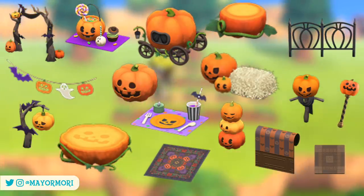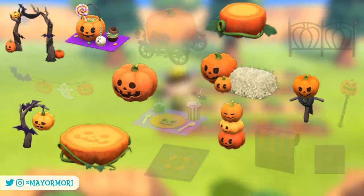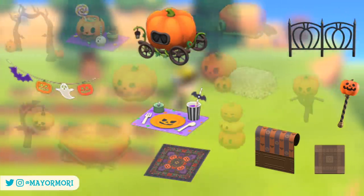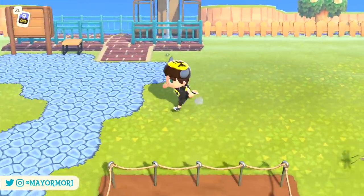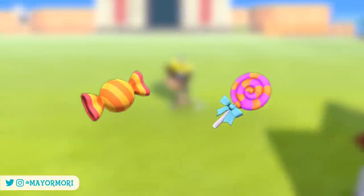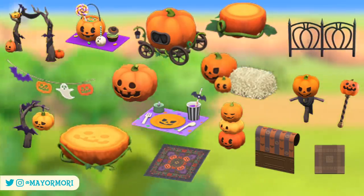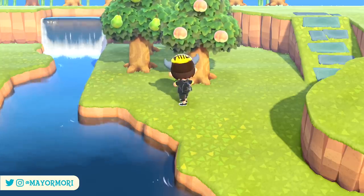This Halloween event is a bit different to what we're used to as there's a variety of ways to get these items. Some can be crafted using DIY recipes as well as purchased from Nook's Cranny in the seasonal section, while others can be crafted using their DIY recipes or obtained directly from villagers or Jack himself as a gift. In short, you can get DIY recipes for all of these items except the rug, wall, and flooring — but you can also earn or buy these items without learning the recipes.